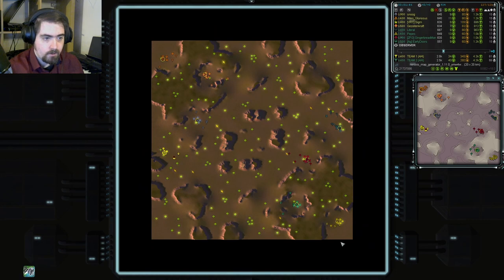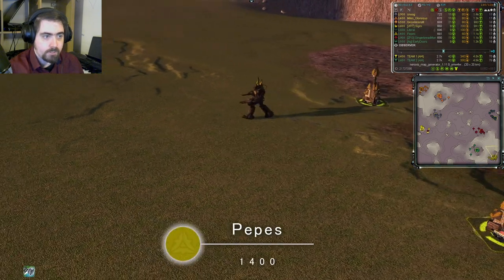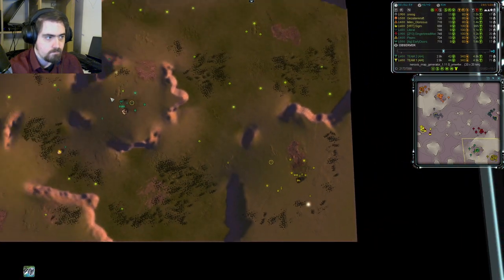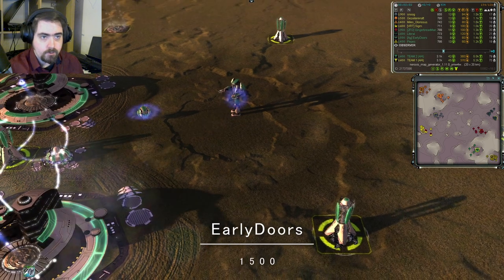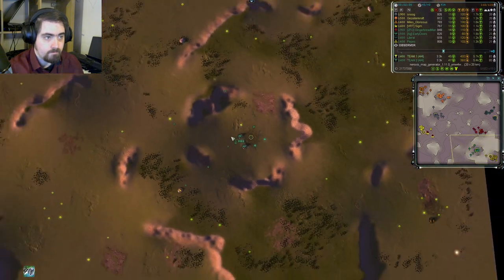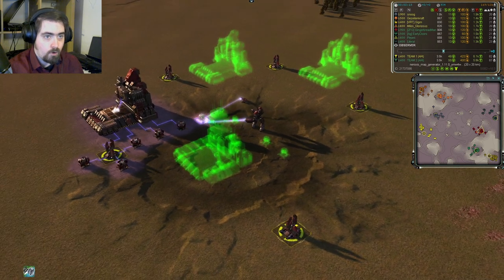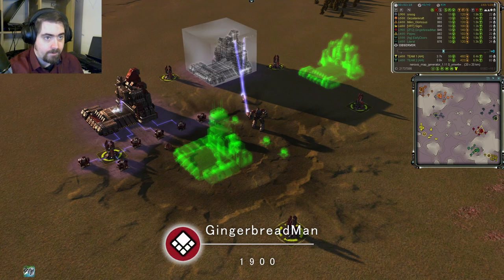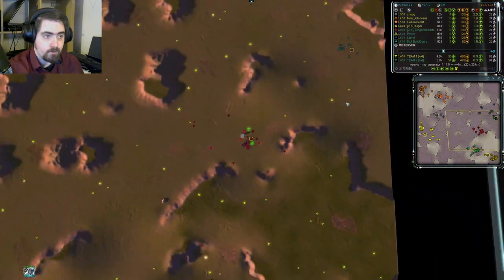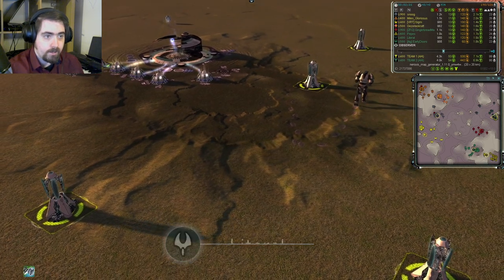And down here on Team Tea Time: in the air position we have Pepes, 1400 rated and Cybron in Mucus Brown. In the crater position, Early Doors, 1500 rated and Eon in Grass Green. Up in the central position, going absolutely mad for spam factories, we have Gingerbread Man — their highest rated player at 1900 — playing UEF in Burgundy. And last but not least, we have Literal, 1600 rated and Eon in Dark Green.